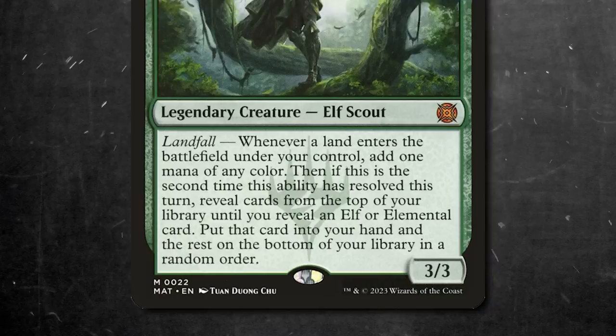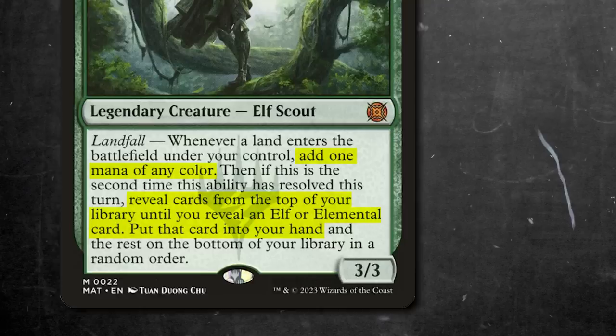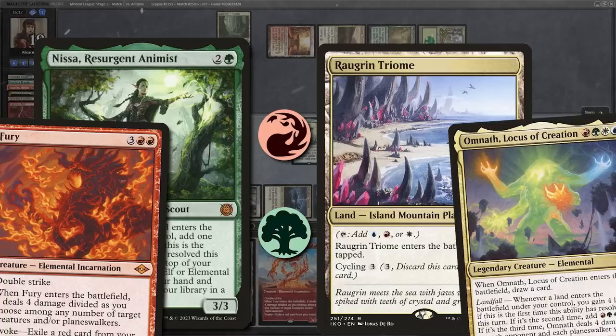March of the Machine Aftermath gave us a new Nyssa. For 3 mana, whenever a land enters the battlefield, we get a mana of any colour. If we can trigger this ability again, not only do we get another mana, but we flip the top card of our library until we hit an elemental or elf and put it into our hand. This paired alongside a fetchland makes it both easy to ramp, find some explosive elementals, and close out the game.